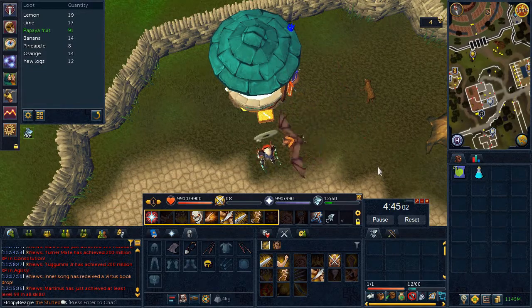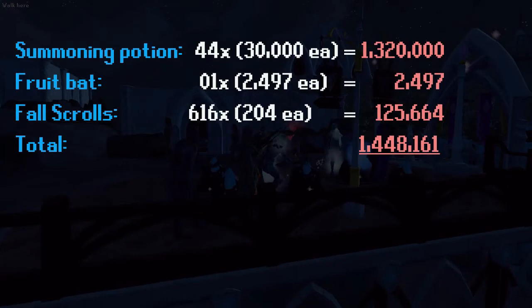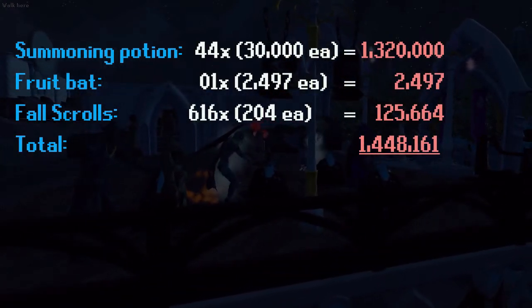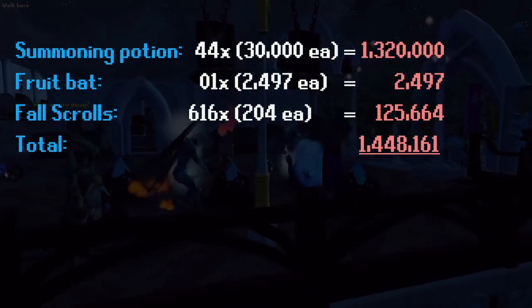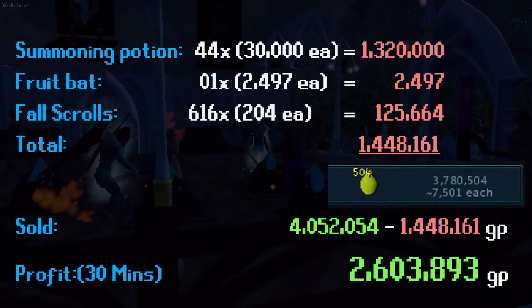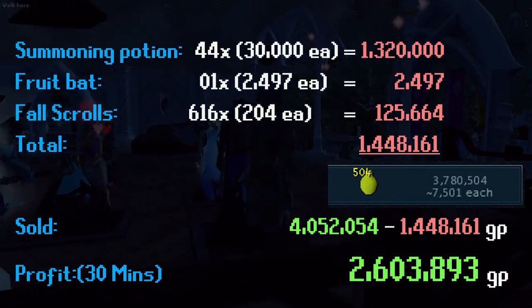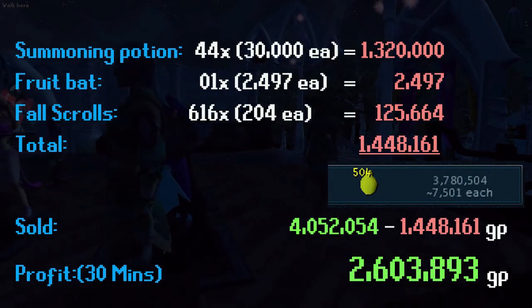In 30 minutes of fruit fall, the biggest expense was the potions, with total costs coming to about 1.4 million. Once everything sold, we got 4 million — a 2.6 million profit in just half an hour. It's a little click-intensive, but pretty good money.